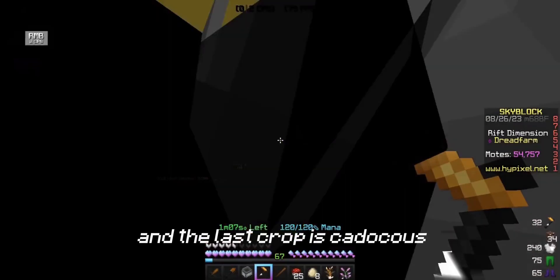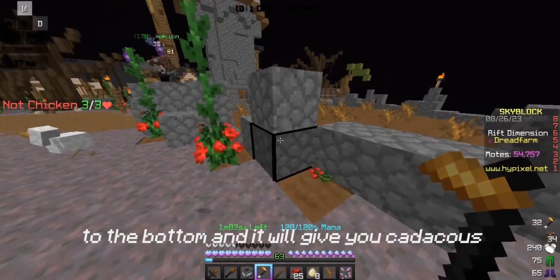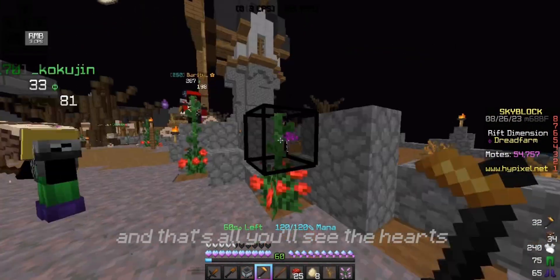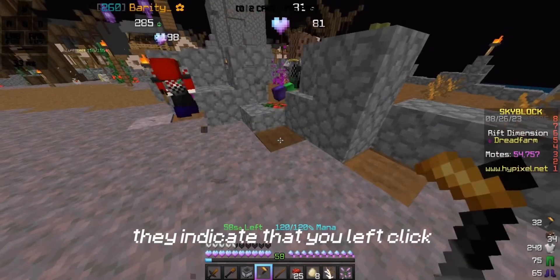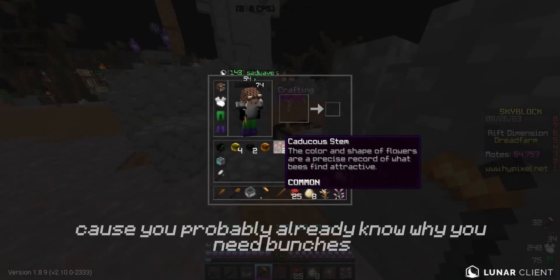The last crop is Catechus. You're going to left-click it from the top, to the middle, to the bottom, and it will give you Catechus. You have to left-click like 2 or 3 times. You'll see hearts that indicate that you left-clicked. You're going to want to get 20 of these — you need the bunches.